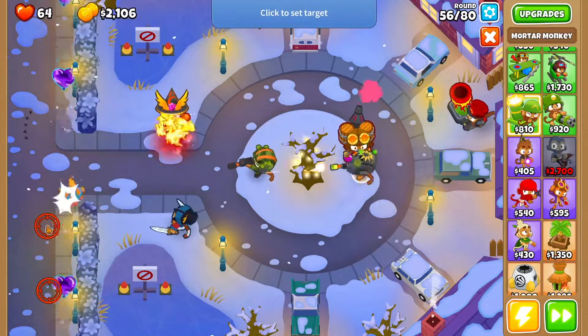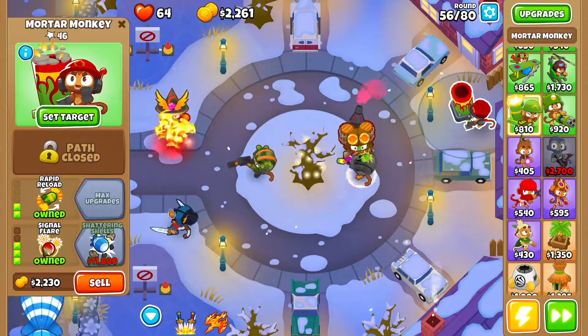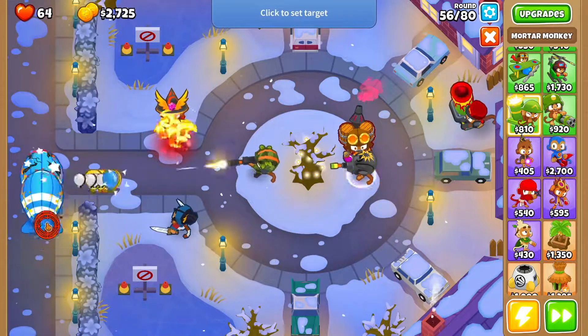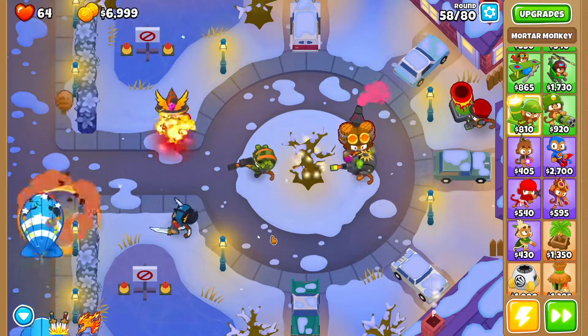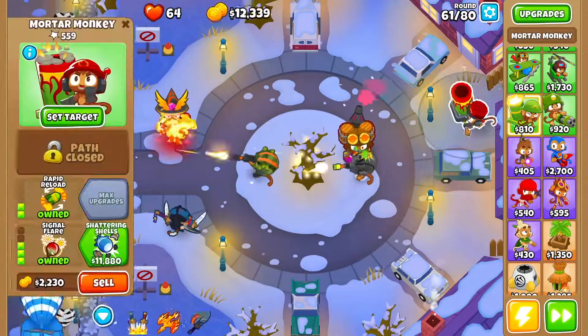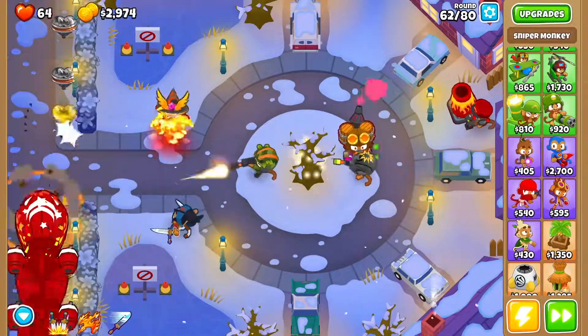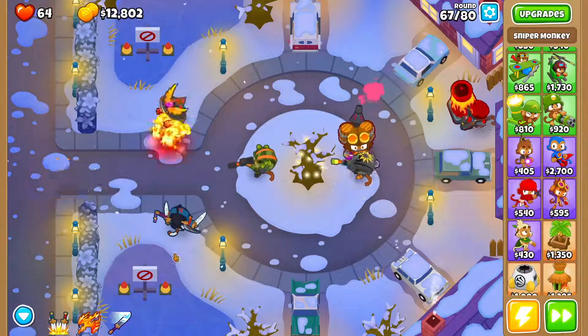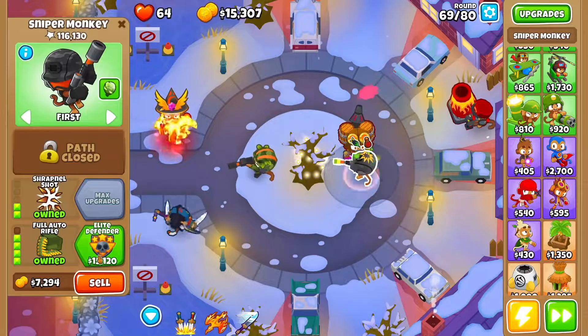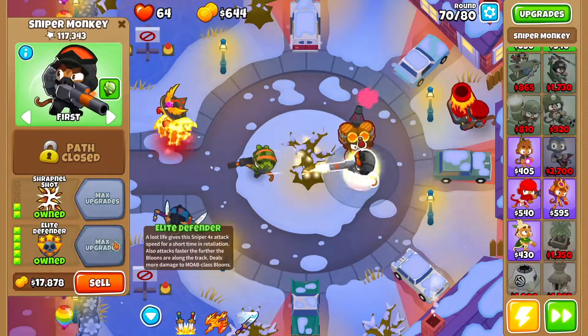Actually let's move the target to right here — it's right here on this area. Fire. And then you want to get shattering shells. Then we want to go back to our sniper monkey and get elite defender.